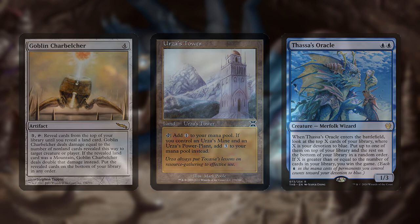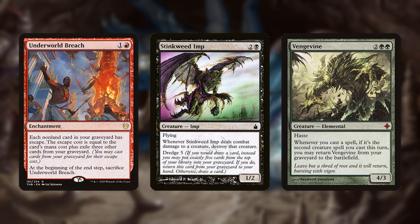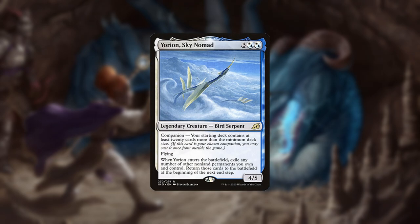For example, if you happen to mill over Amulet Titan's Valakuts, they'll have a much harder time winning. Conversely, graveyard-centric decks are a nightmare for mill to fight since its gameplan fuels theirs. It should also be noted that Yorion decks are harder to beat.